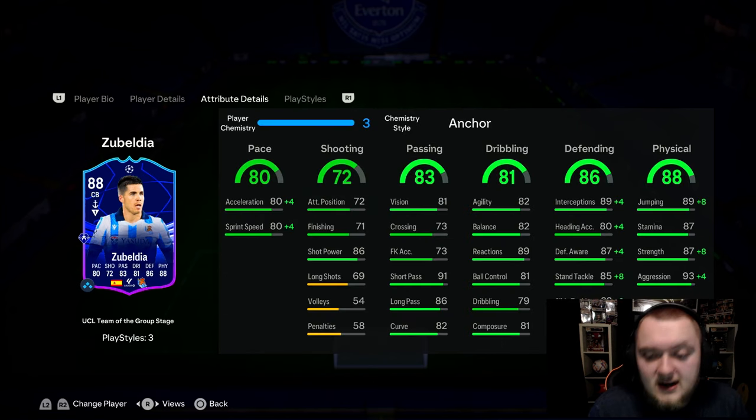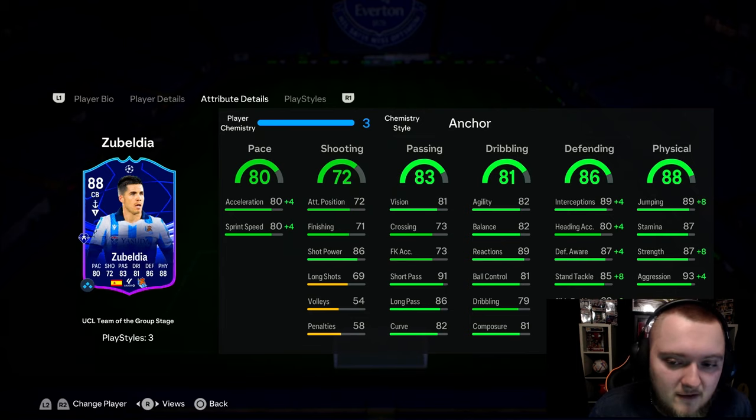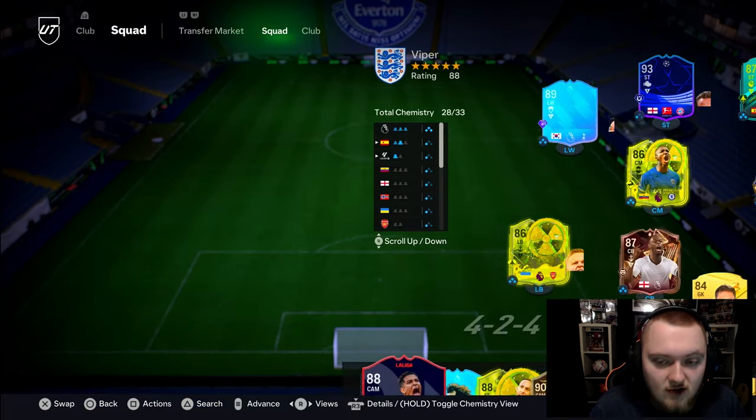He's also got incredibly good dribbling stats. His composure is a little bit lower at 81, but ball control at 81 is good, so dribbling at 79. Good reactions at 89 as well. Agility and balance, both at 82 — it's going to be insane with that Jockey Plus, I'm hoping. Defensively, very well-rounded as well with good interceptions, defensive awareness, stand tackle, and very good physicals for a small man: 89 jumping, 87 stamina, 87 strength and 93 aggression.